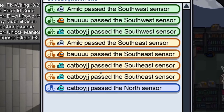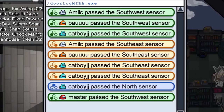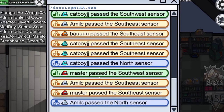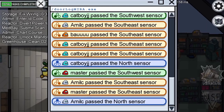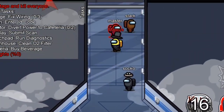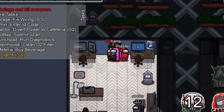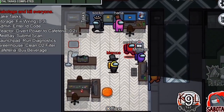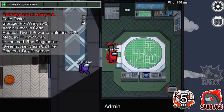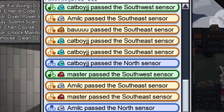The signals at the bottom of the screen are more recent than those at the top. So for example, if further up it says blue passed the southeast sensor, then further down the screen it says blue passed the north sensor, that indicates he ran from the bottom right to the top. You can use the logs at face value to see who was together in a certain area. If blue and yellow both went past the southeast sensor to cafeteria, and now suddenly blue is dead, you can put two and two together to figure out yellow did it.